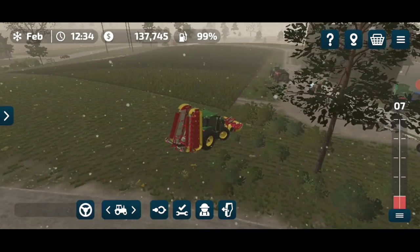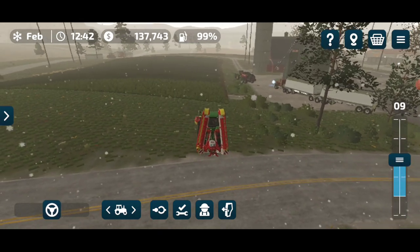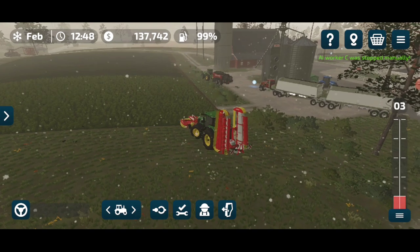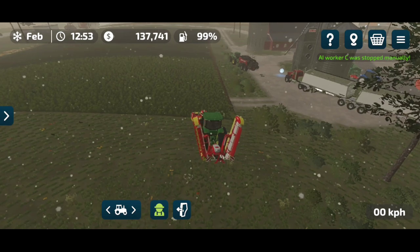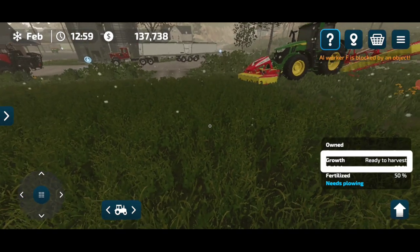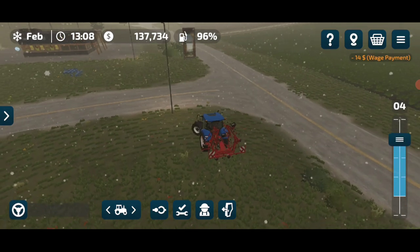Let me go to the field where I have seeded grass. Today is the harvesting day — I seeded grass here two or three days ago and it's now ready for harvesting. Let me adjust and run the bot so it cuts the grass automatically. You can see the grass is in the ready-to-harvest position.